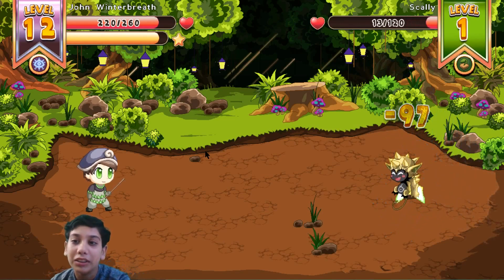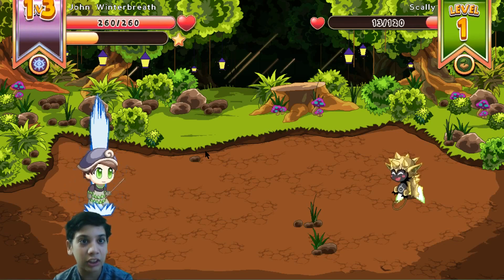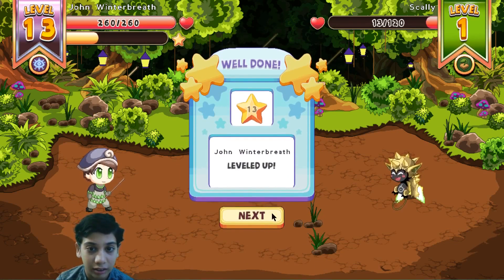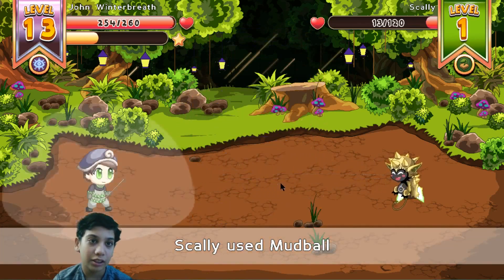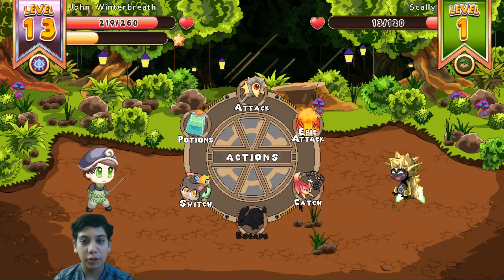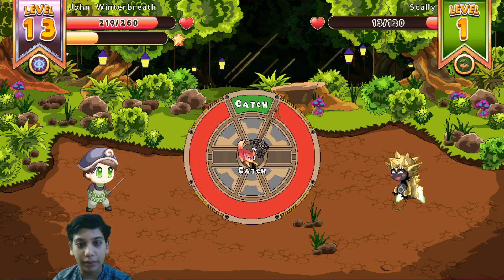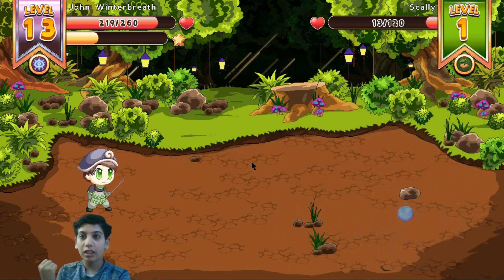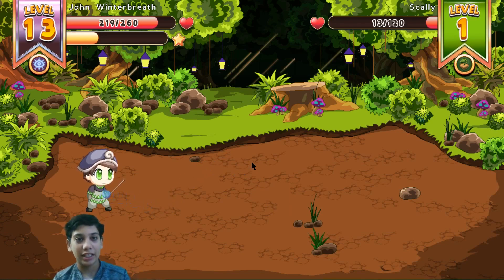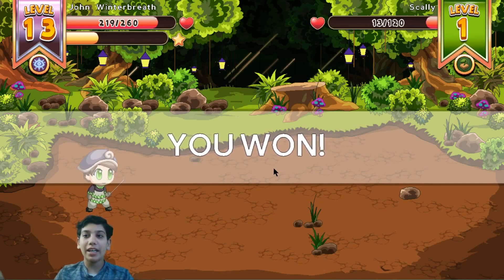How much damage will you do? 79! It's already at one health. John Windstorm gets powered up. Let's capture this pet - you have to be very careful about how we do it. Yes! Got the pet! Now I have a new pet. Let's look next. I won! Yay!